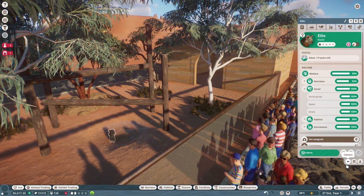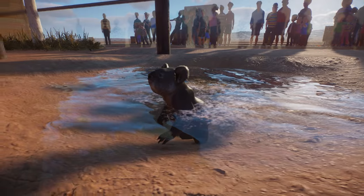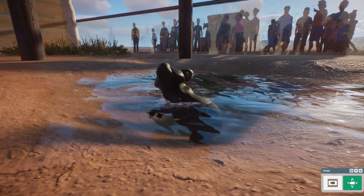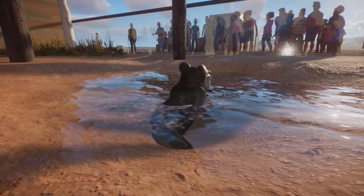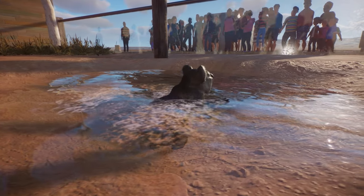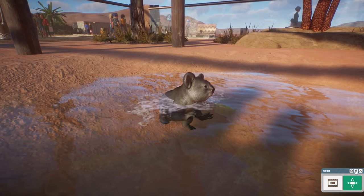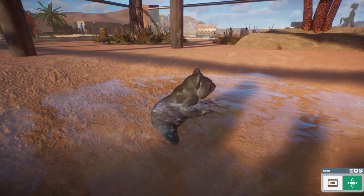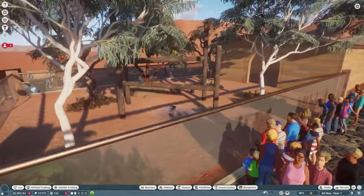I've completely forgotten about the keeper hut — that is a massive schoolboy error! You need that from pretty much the start because with no keeper hut the keepers can't prepare food, so these poor little koalas are going to go hungry. I'll just add that off-camera in the same style, fitting in with where the water treatment and solar panels are.